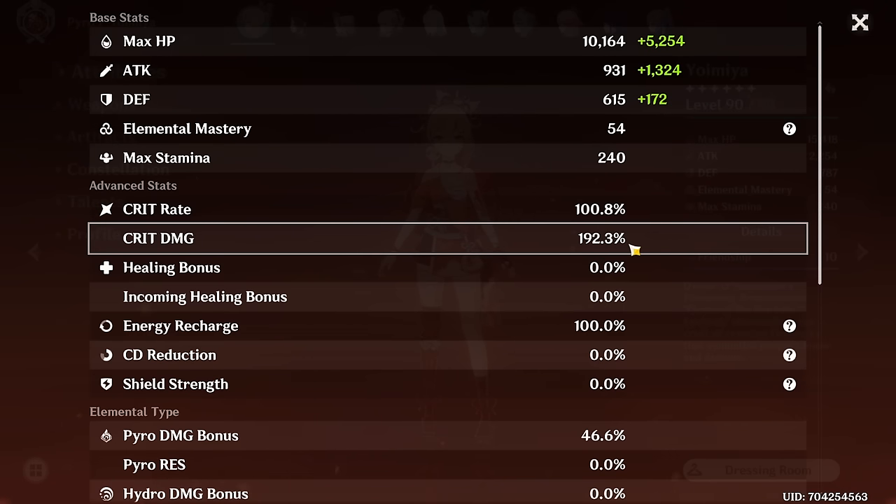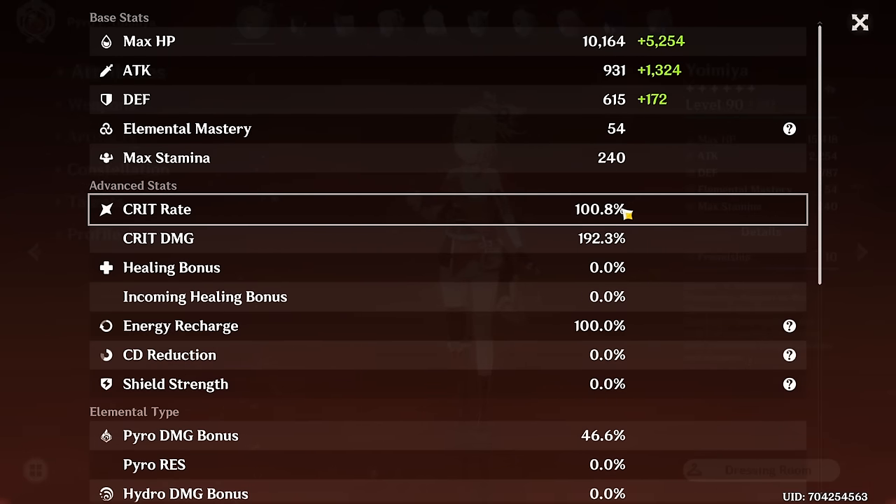I know it's actually a bit overkill — probably 80-90% would be more than enough, especially since you sometimes get crit cards in the Abyss that give you more crit rate anyway. But it just felt so nice to have 100% crit rate, to never miss any crits. So I decided to keep that build and thought, wouldn't it be nice to have 200% crit damage on top of the 100% crit rate?